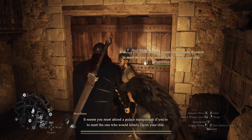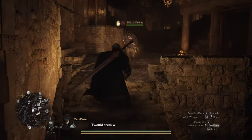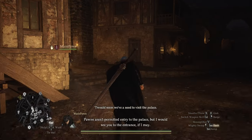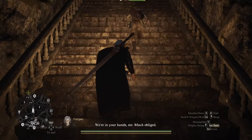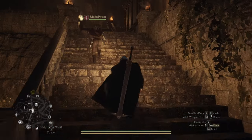The quest says you must attend the palace masquerade to meet the one who would falsely claim your title — so we need to visit the palace. Pawns aren't permitted entry, but your pawn will lead you to the entrance. If your pawn already did the quest with another master, it will guide you; you can just press go. If not, just follow along to the castle.